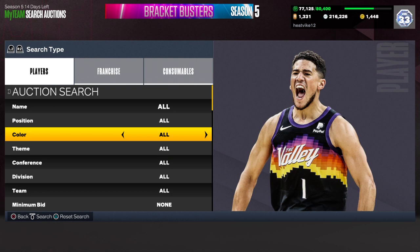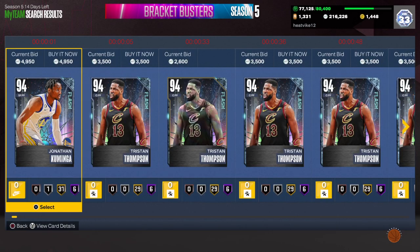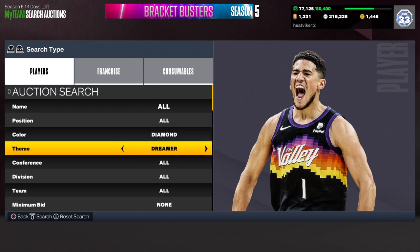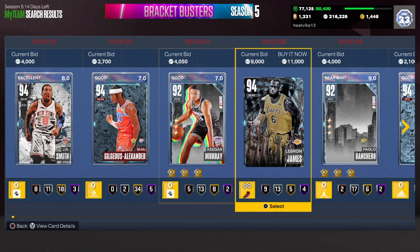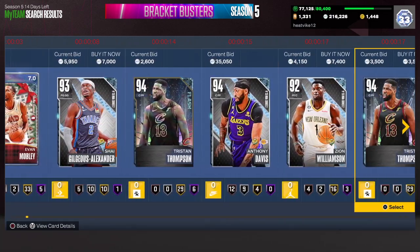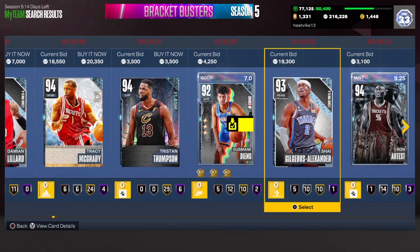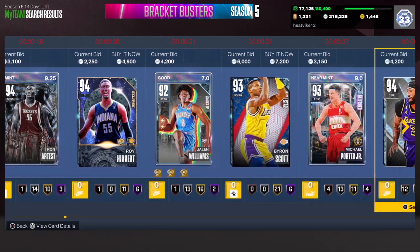You can also go straight diamonds or do the diamond flash filter. Jonathan Kaminga has gone up a little bit in value since last week — there's one for 4900, but if you can score Kaminga for 2000 or less, you're going to make profit on that card as well. Or you can go straight diamonds and see if anything good pops up. I would avoid the current series diamonds though, because even if you can get some for like 1000 to 1500, they're going to take forever to sell. So I'd avoid those.